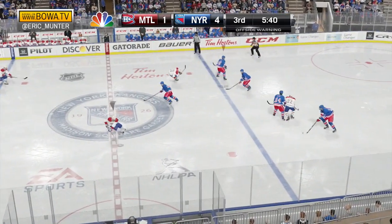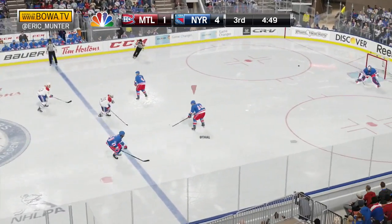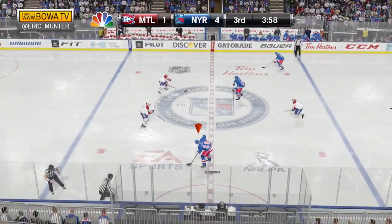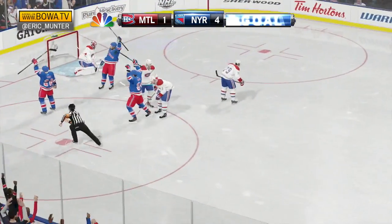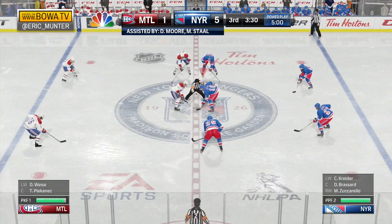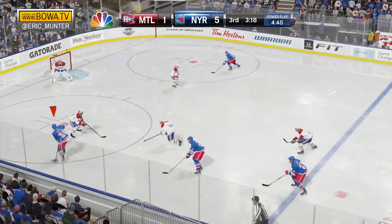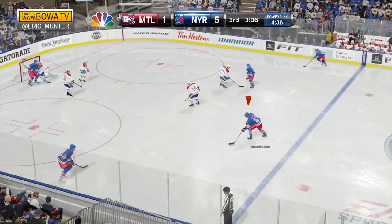Brandon Prust has the puck at center, looks around, plays it across to Dale Weiss who dumps it in. Rangers go in after it, get it on the backhand to Ryan Malone. Malone leads Dominic Moore — delayed penalty — scores! Never mind that, it's 5-1 New York! Actually the penalty will stand because it was a five-minute major. So this game, barring any further calls, will end with the Rangers on a five-minute major power play.